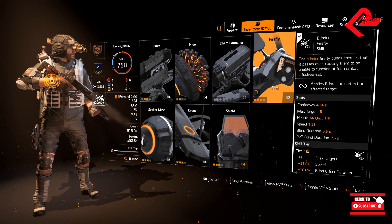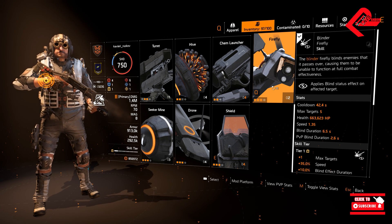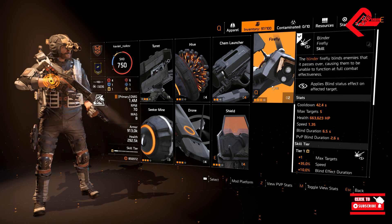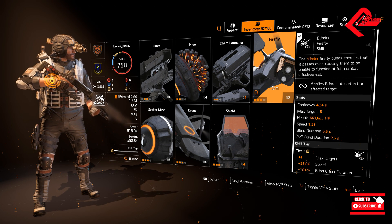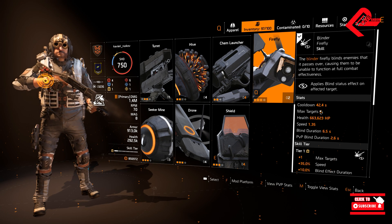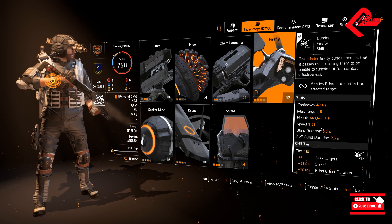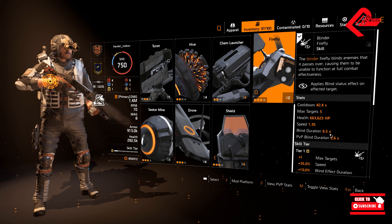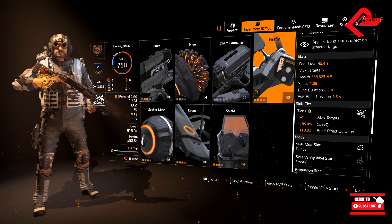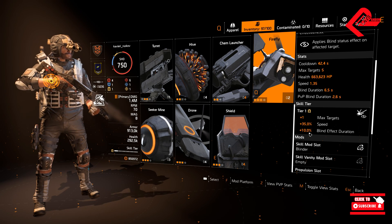First, let's go with our first skill — this is a Blinder Firefly, which would be totally helpful with Creeping Death as well, if you have already used the effect coming from the Imperial Dynasty. Right now we do have 42.4 seconds cooldown, max targets are 5, speed is 1.35 seconds, blind duration 6.5 seconds. We are in tier 1: plus 1 max targets, 35% speed, and 10% blind effect duration.